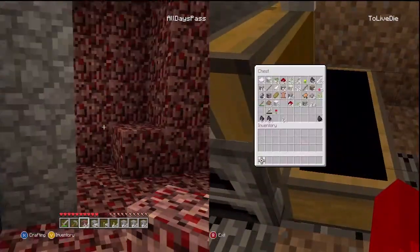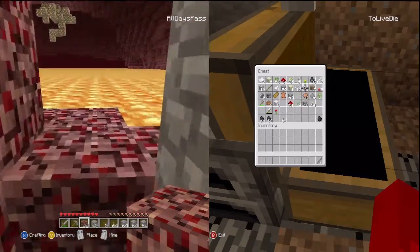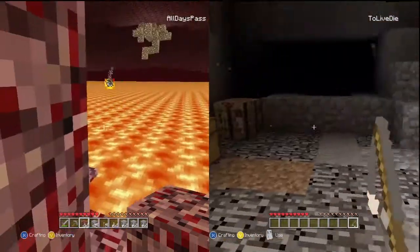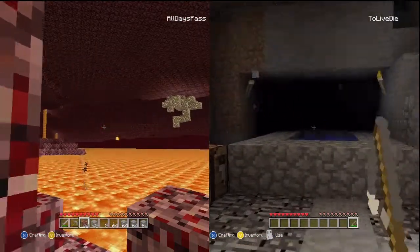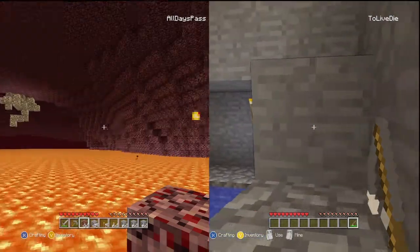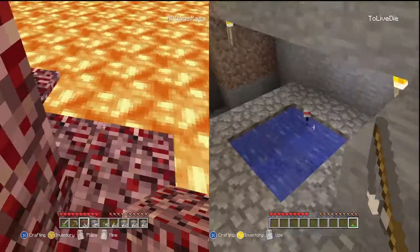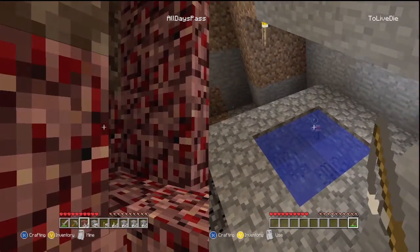I'm working on the castle in the Nether, and TLD's trying to figure out what he wants to do. So far, no gas sightings. You're going fishing? Maybe, I don't know. Just remember that every time you cast and it lands in a block, it counts as two casts.